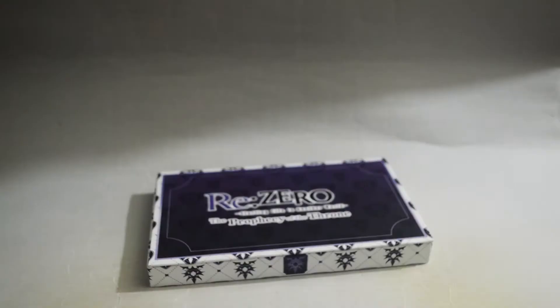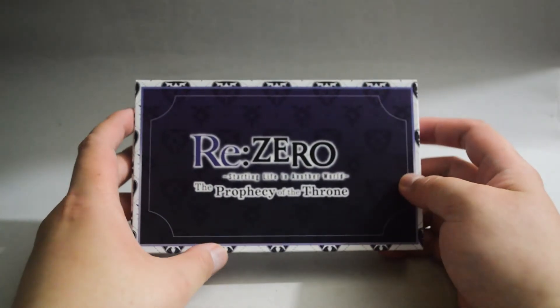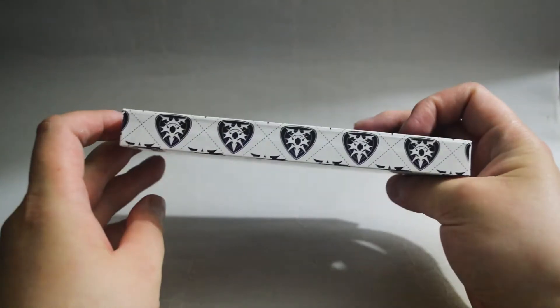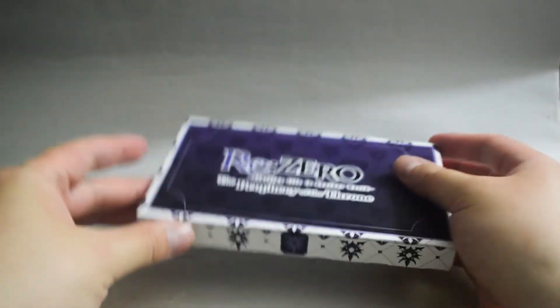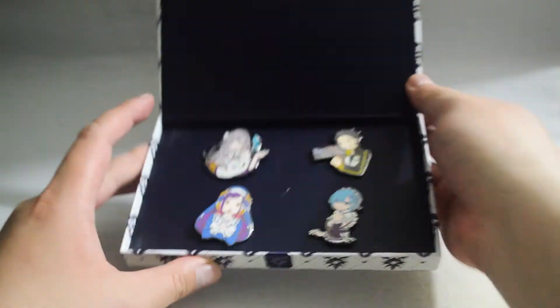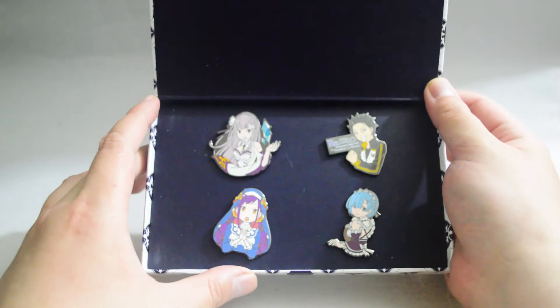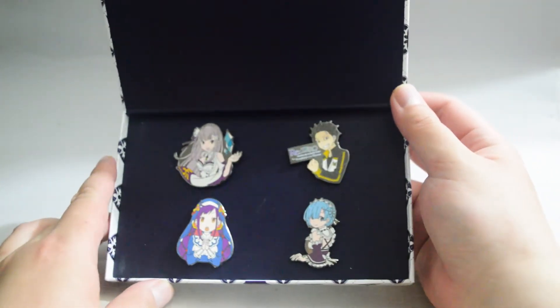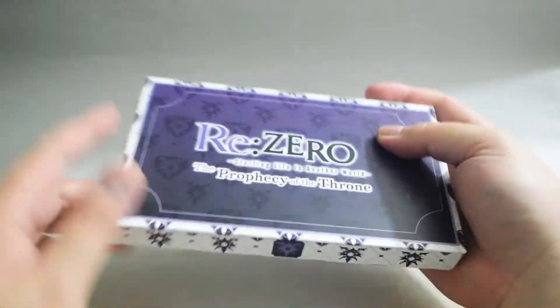Let's check the pin set first. Here it is from the front and the back. And let's open it — so we open like this. There are four pins in total. Looks pretty nice. So that's the pin set.